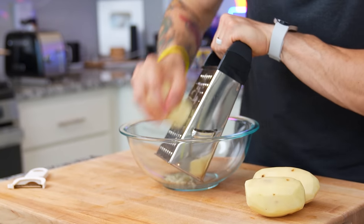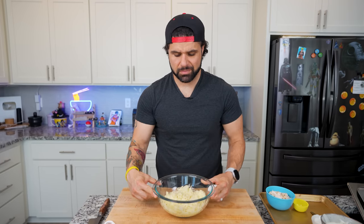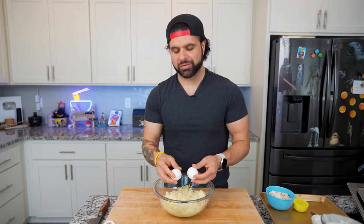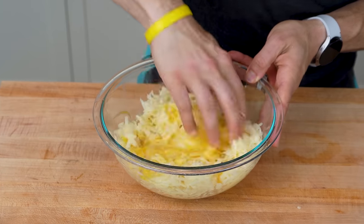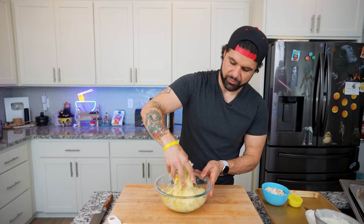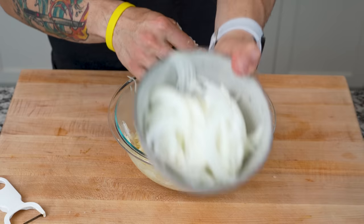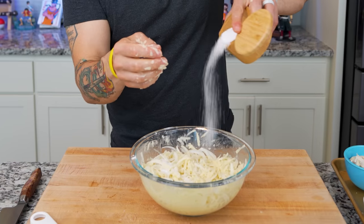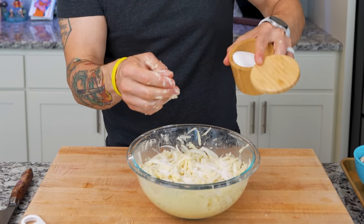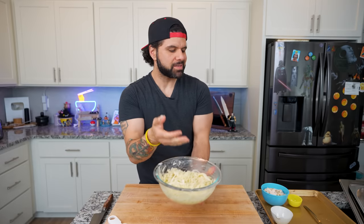I'm going to shred all three potatoes directly into my bowl. Once you have all of your potato nicely shredded — this is a ton of potato — I'm going to crack in two whole eggs directly into the mixture. Give this a nice mix making sure the egg is fully incorporated before adding anything else. Also adding potato starch. To this, I'm adding in half a sliced onion, sliced nice and thin. A hefty amount of salt because this is three whole potatoes. Our potato mixture is complete and needs to sit for around five or ten minutes while we deal with the sauce.